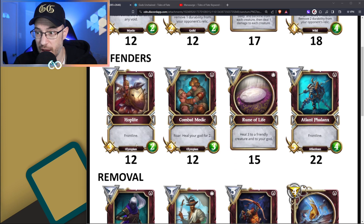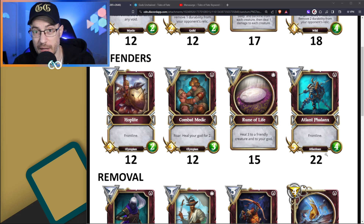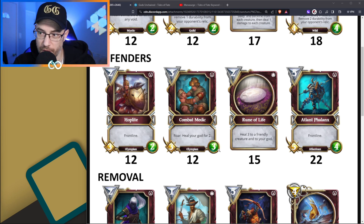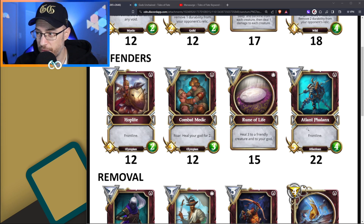Then we have the Defender's deck, where we've got two Olympians and an Atlantean. The new set is going to be very heavy on Atlanteans and Dragons, as the event is going to show us. We've got actual Frontliners in the Defender's deck now. These are all new except for the Rune of Life, which still costs 15. The Combat Medic is interesting - doesn't have Frontline, but it heals your god for 2, a 3-mana 3-3 for 12 favor, pretty cheap and good. The Frontliner that's Atlantean is 5-mana 5-4, which is not great, but being an Atlantean it might have some really good synergies.